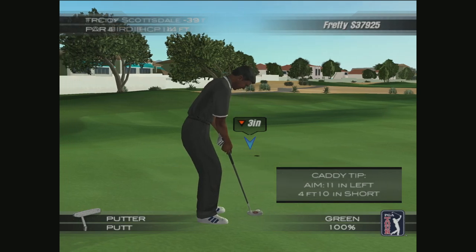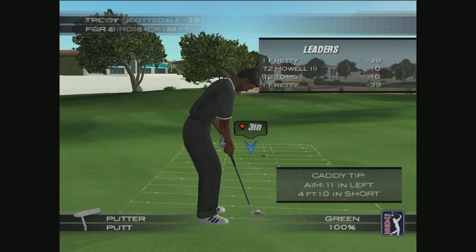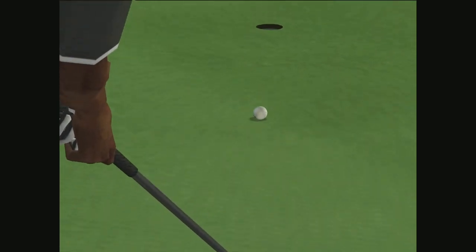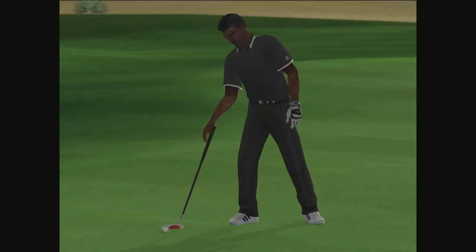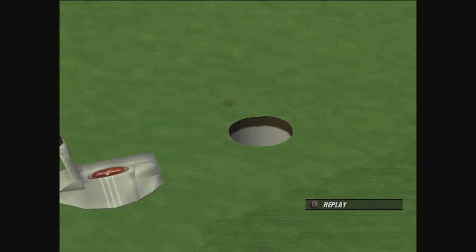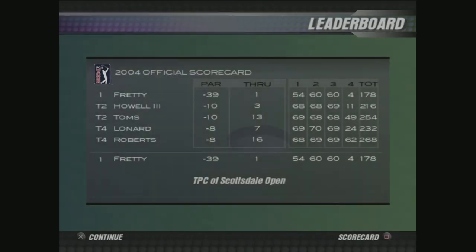You won't need much here, just keep it outside the hole on the left side. This is gonna be a breaking putt. Not a good shot — but we were pretty close on that. This one's at least straight in. That was a tough break. Still 39 under.